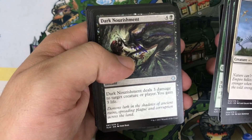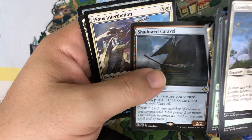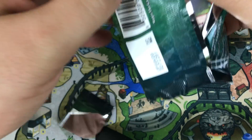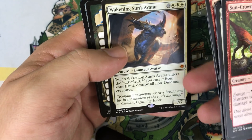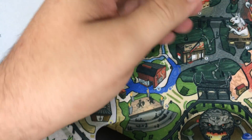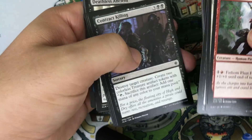Pack fourteen: Stormfleet Aerialist, Dark Nourishment, Uncharted Territory, and our rare is a Shadowed Caraval — don't think we've opened one yet. Our foil is a Pious Interdiction, a Pacifism-esque card — always great in limited. Pack fifteen: Kamina Speaker, Railing Roar, Odepec Huntmaster. Our rare is another Mythic — it's Awakening Sun's Avatar. Pretty sweet for Commander if you're building a Dinosaur deck; it's kind of like a Crux of Fate for Dinosaurs but also a big creature.